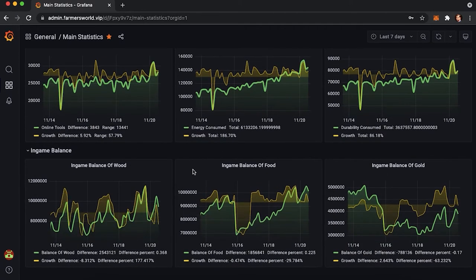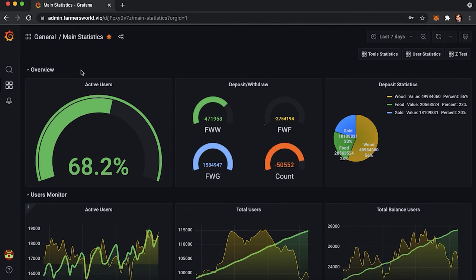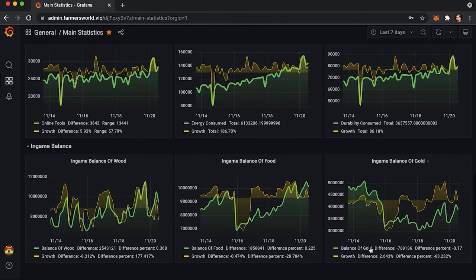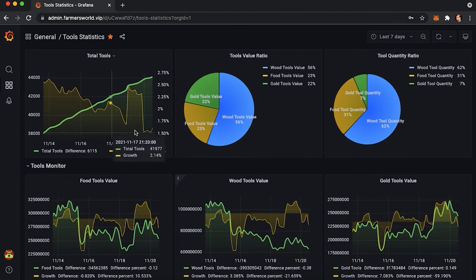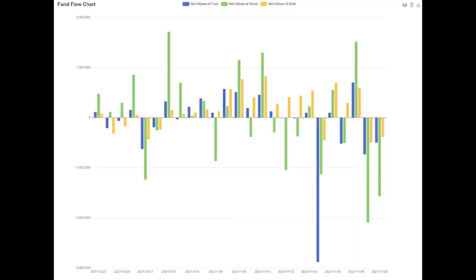My friends and I have been working on a project designed to provide detailed information about dApp games in a better way. As of now, we have an analysis tool for Farmer's World. The data is 100% reliable and truthful since we use only on-chain data. Currently, we have metrics such as active users, total users, ratio of deposited to withdrawal amounts, tools quantity, consumed quantity of energy and durability, value calculations of tools in different resources, circulating supply of each resource, and more. This tool provides us with real-time reliable data. If someone decides to have a quick cash out, or we notice that the number of players is decreasing, or there are a lot of new tools coming out without any reason, this tool will tell us. It took us almost one to two weeks to fully understand the game and gather all these metrics.